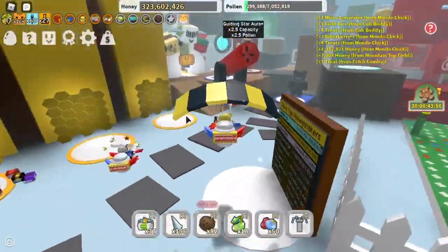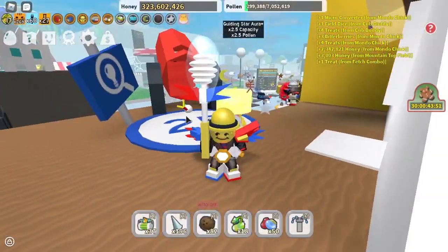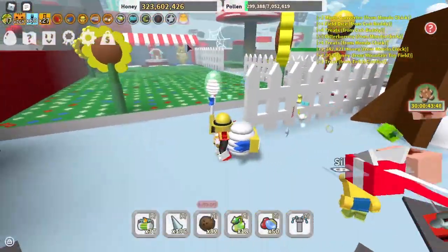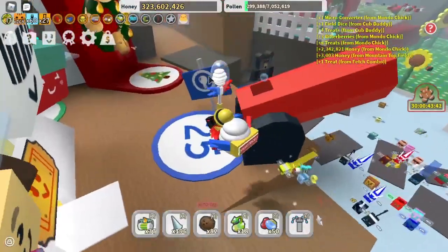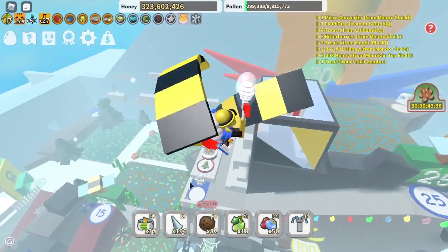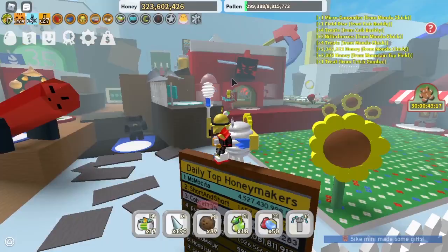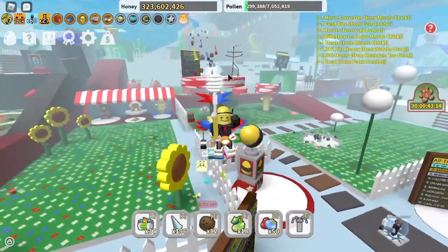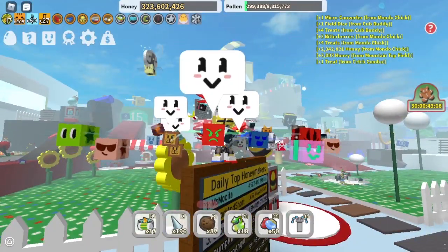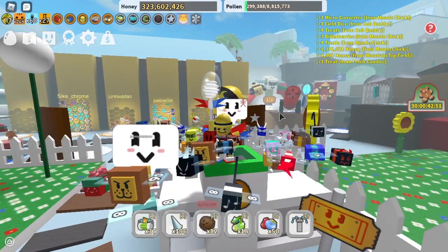The last way of getting gingerbread bears is by giving certain NPCs a present. Mother Bear next to the gingerbread house gives you one gingerbread bear. Polar Bear up on the side of the mountain gives you two gingerbread bears. The gifted Riley bee in the red HQ, Stick Bug, and Onit up there all give you three gingerbread bears, along with other items as well.